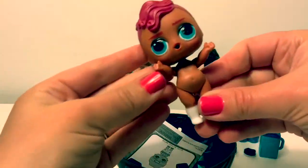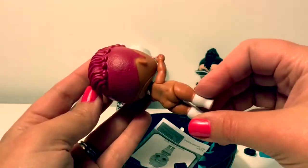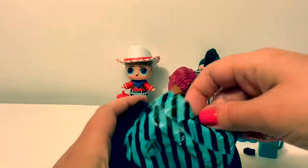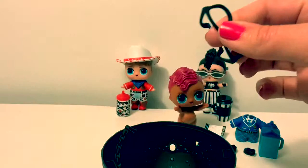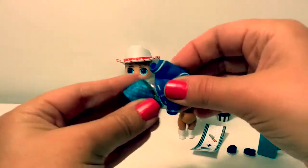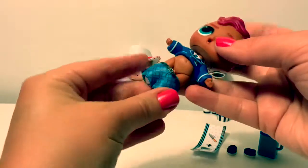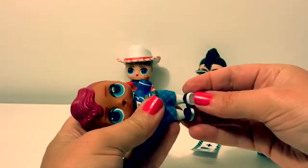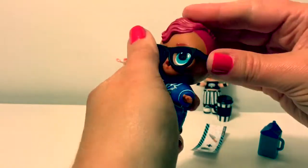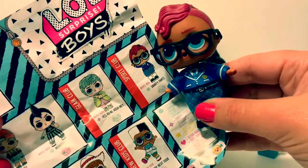His hair is red and he has white socks on. Super cool. Here are the instructions. There's one more surprise in here — he has glasses too, super awesome. Now let's put his clothes on. Now for his shoes. Now for these cool glasses. Super awesome, he is cool. His name is Smarty Pants and he's from the Spirit Club.